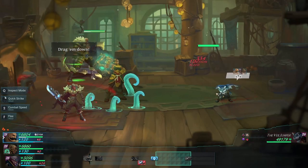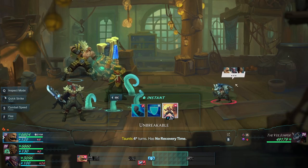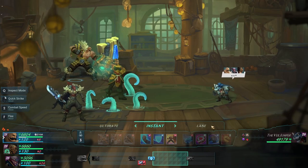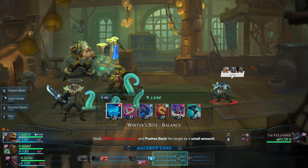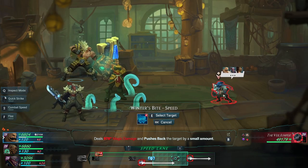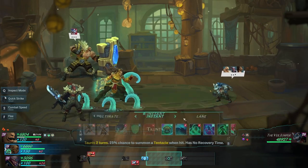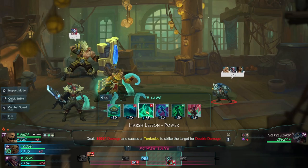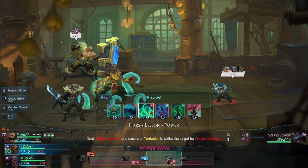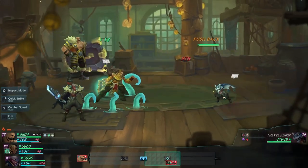We didn't get the stealth, sad. I don't think there's a point to taunt him because all his attacks hit everyone. We might just use some mana — we can always heal after this. We can start shoving him back. We get a lot of tentacles now, we can go pretty hard here. He's not leaving the battlefield yet and we're shoving him back. This is probably fine — we're going to get to go before he does.